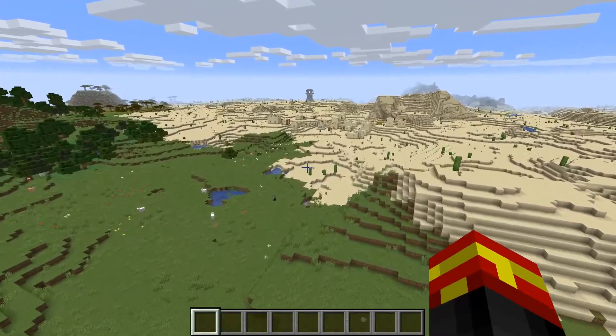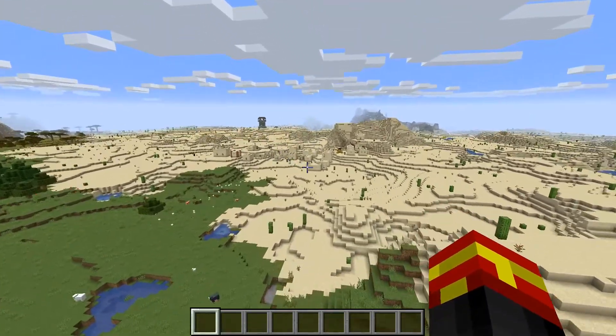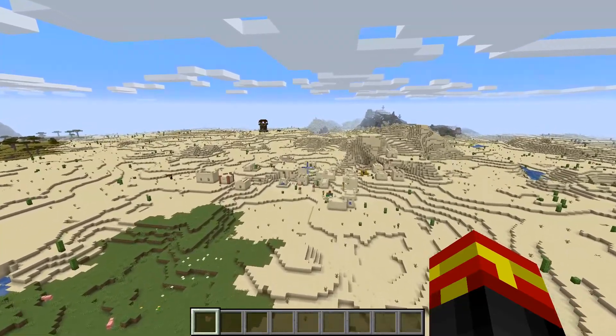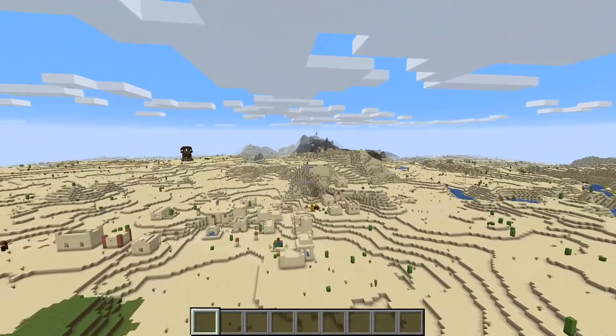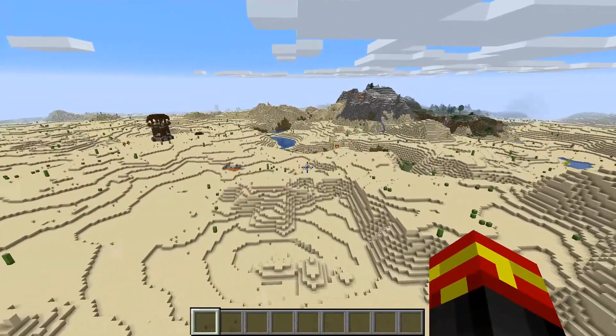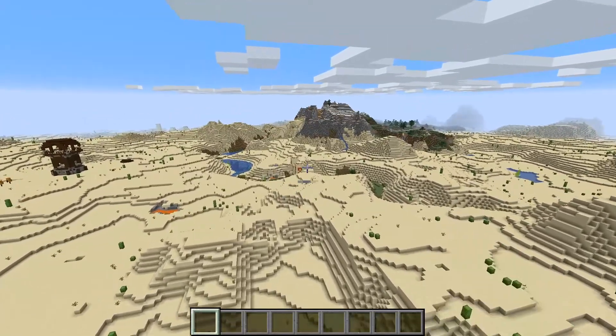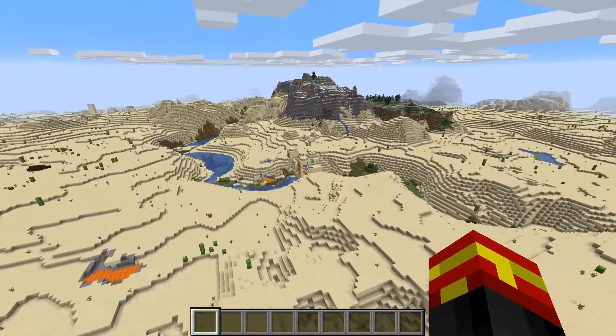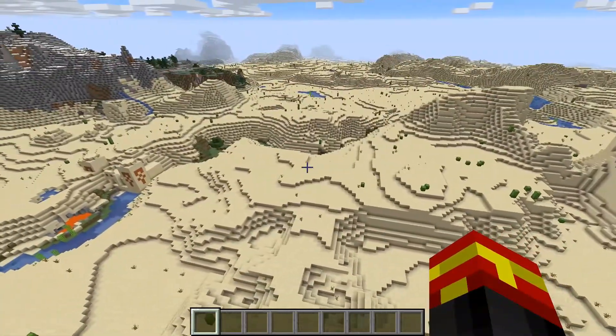If we go over here towards the other Pillager Outpost, there is a Desert Temple which is in between — I believe it's over in this direction somewhere. The Desert Temple is right here. Unfortunately it doesn't have that much good loot, but there is a Desert Temple here anyway.